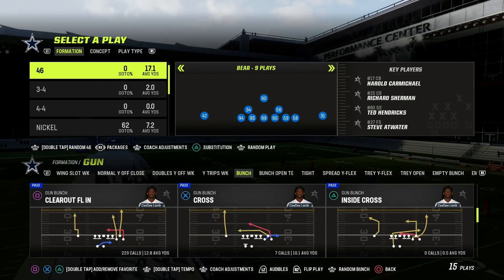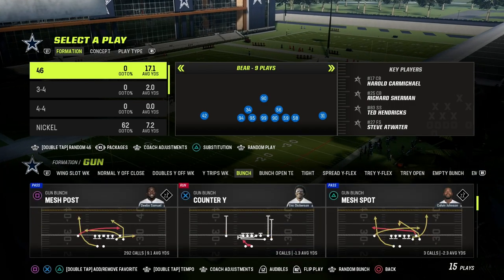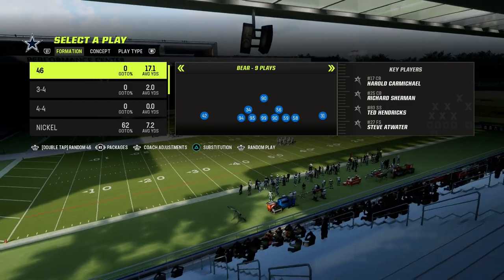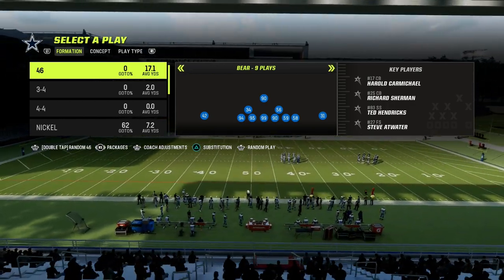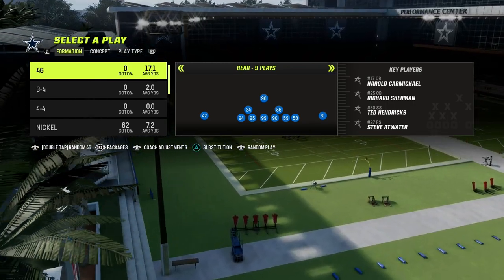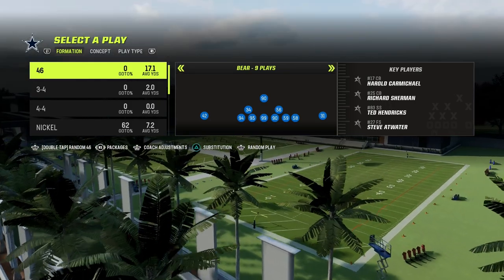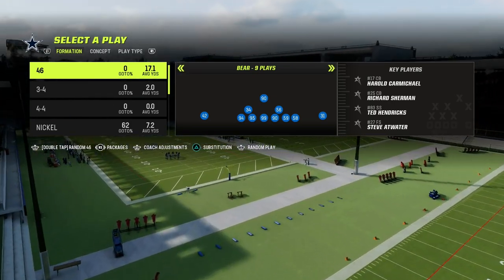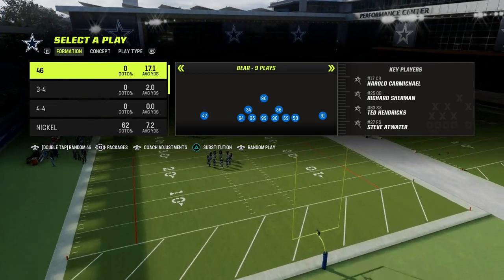So we're going to talk about all that this week — keys to elite defense. Today we're taking a look at coverage adjustments. Coverage adjustments is simply having a game plan for how you're going to adjust your defense to the most popular formations when you face them, so you have a base understanding of what Bunch does well, what tight does well, what trips tight end and U-trips do well and what the popular concepts are. That gives you a base to work from to create even better adjustments.